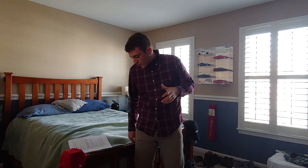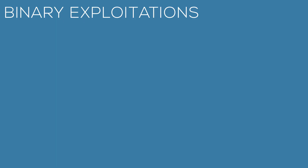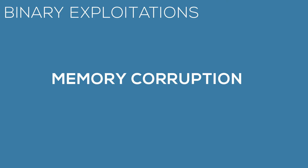There are several different types of exploitation techniques, including binary, web-based, network, and software. Each type of exploitation can be seen and utilized across CTFs, whether jeopardy-style or attack-defense, so having knowledge behind all of these different types is very important. For binary exploitation, the common attack method is memory corruption, which can enable an attacker to gain unauthorized privileges to a system and inject their own scripts.